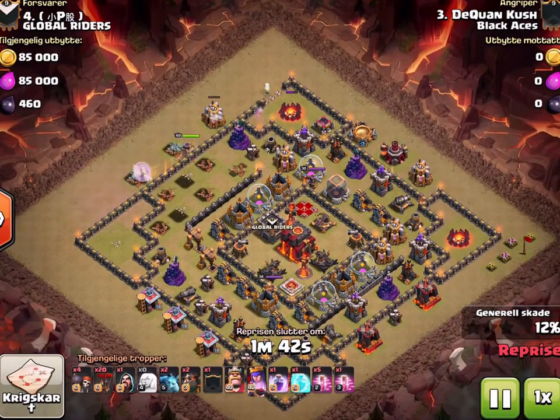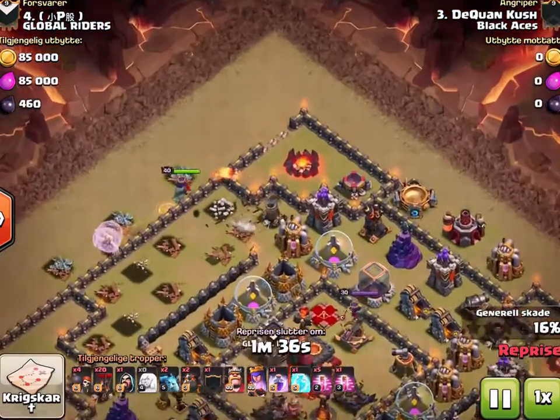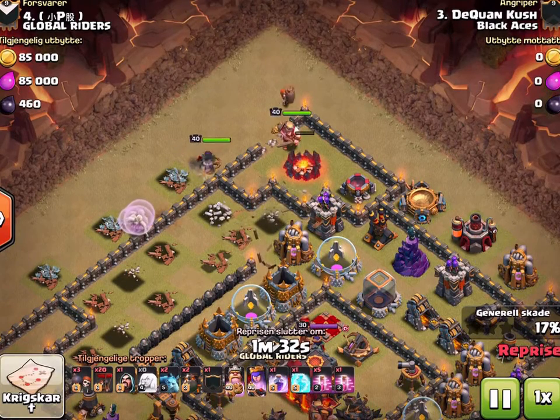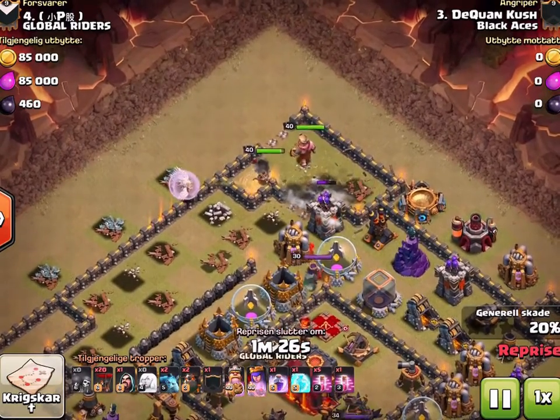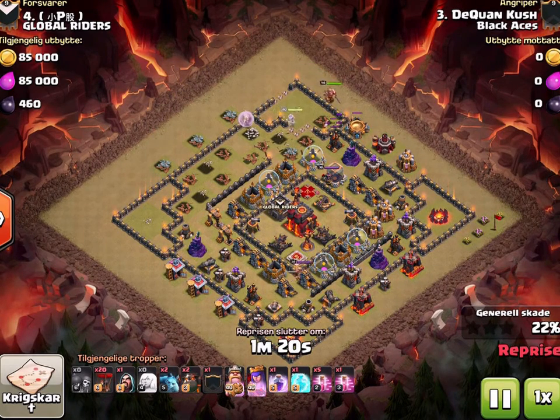This is probably one of the cleaner Town Hall 10 three-stars I've had. The only thing that went bad was right here — got the wall breakers in, dropped the king, and my second wall breaker took too long. Right as they break through, the king just bails. So that was kind of a wipe, but it didn't really matter. We were able to save it because the queen could still reach that air defense.